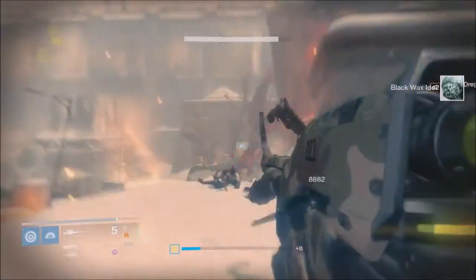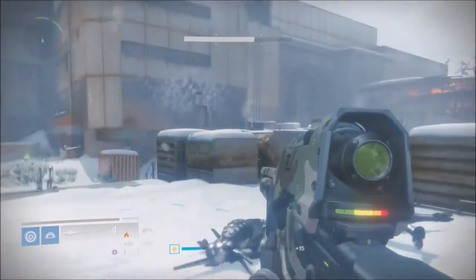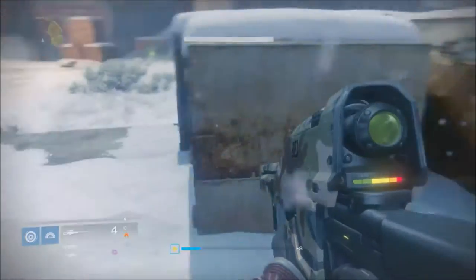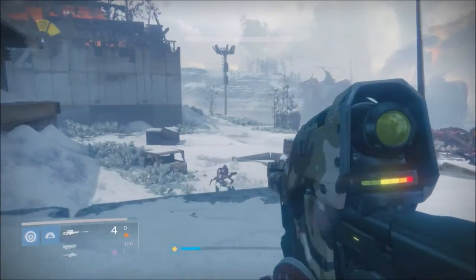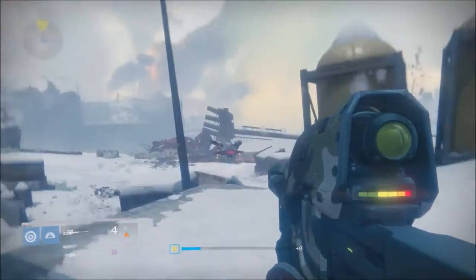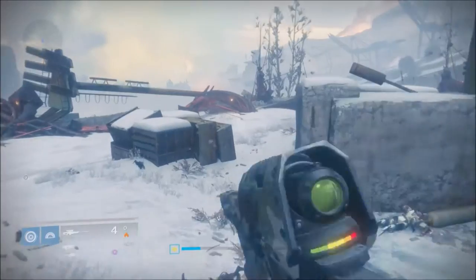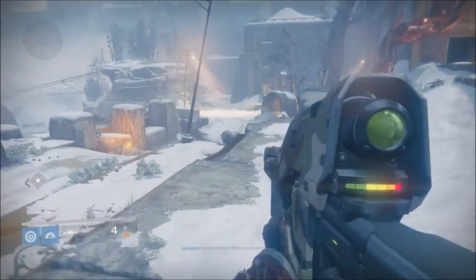Hopefully once I try and get the Nano Hands ornament for the Icebreaker — which is probably what I'm trying to hunt for now — I'm trying to save up on silver dust. I'm not really going to spend money, just keep doing weekly heroic strikes, getting the Treasures of the Dawning, and hopefully get enough silver dust to buy the Nano Hands or just get it from the treasure. It's going to take a lot of weeks but I think it looks really cool.